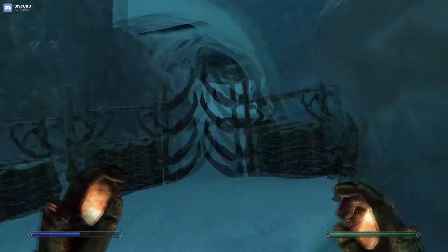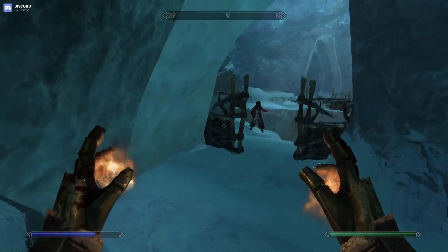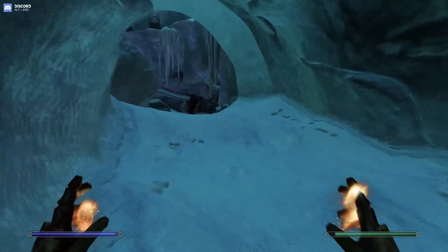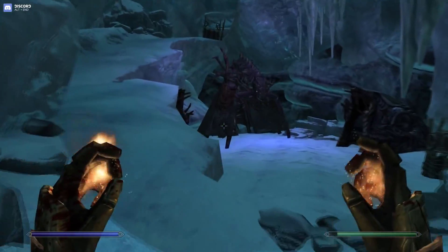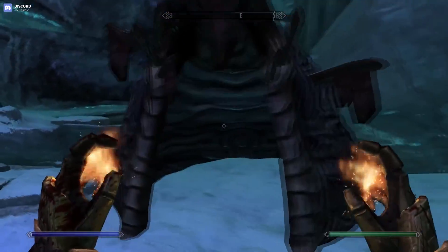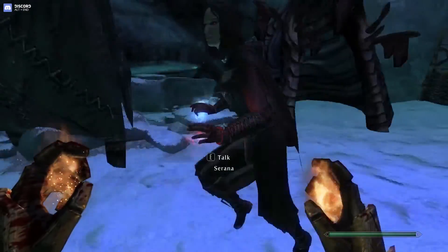Just activate the tripwire and dodge — simple stuff. I'll just deal with this guy in like three hits. Now I believe we have to go through this passage on the right. I've never remembered the exact route to get to this. We're going the right way. I'll just look at this one chest since it's here — silver ore, don't really need it.